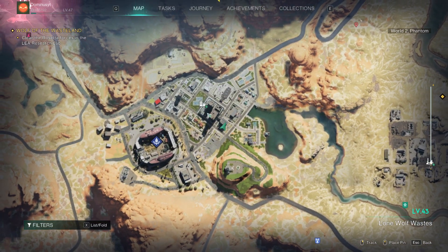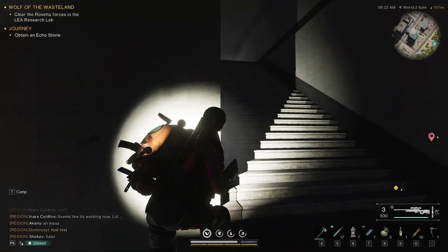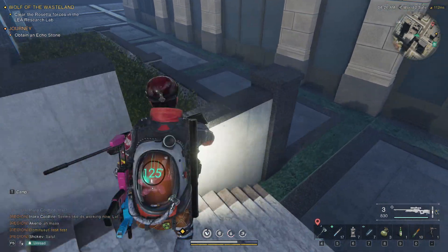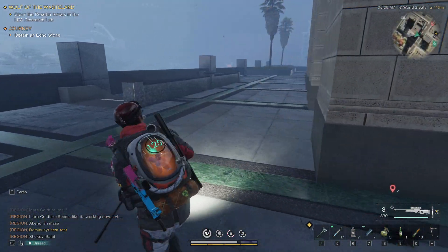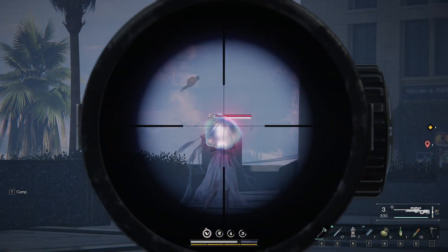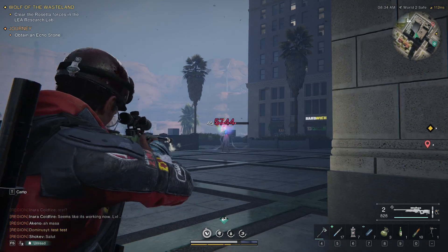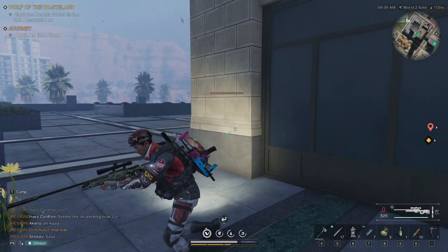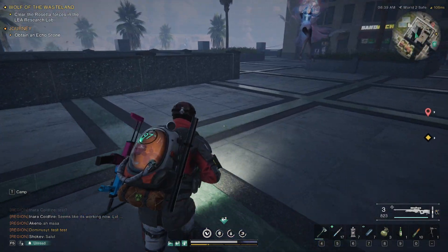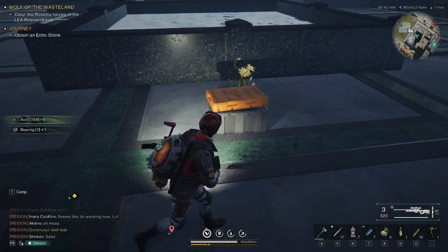For the mysterious treasures you want to come to this building, go up the stairs and go across to the other side. There will be an Elite here, so that's also the Elite location. And here is the mysterious treasures.